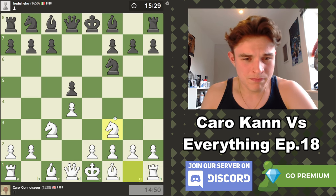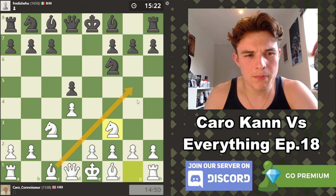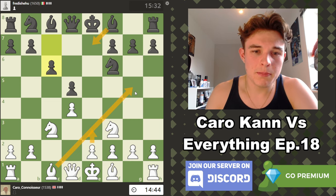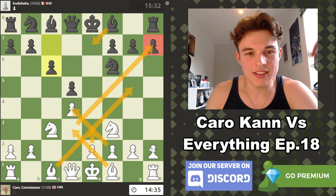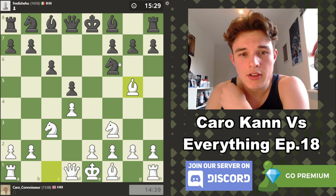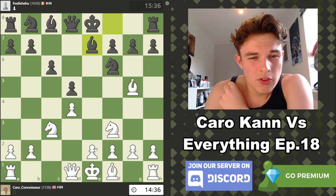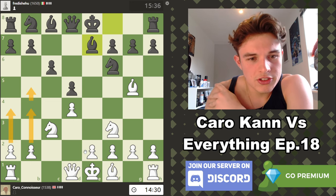I'm going to develop normally with Nf3, just take control of the central squares. I'm thinking maybe I put the Bishop on G5 to pin the Knight. I'm expecting Bishop to E7, but then once we get the Bishop out we can play E3, lock the pawn chain so the Bishop is out before the pawn chain shuts. Get our other Bishop to D3 probably to look at that nice diagonal, castle, maybe put a Knight on E5 in the future. That looks pretty good.